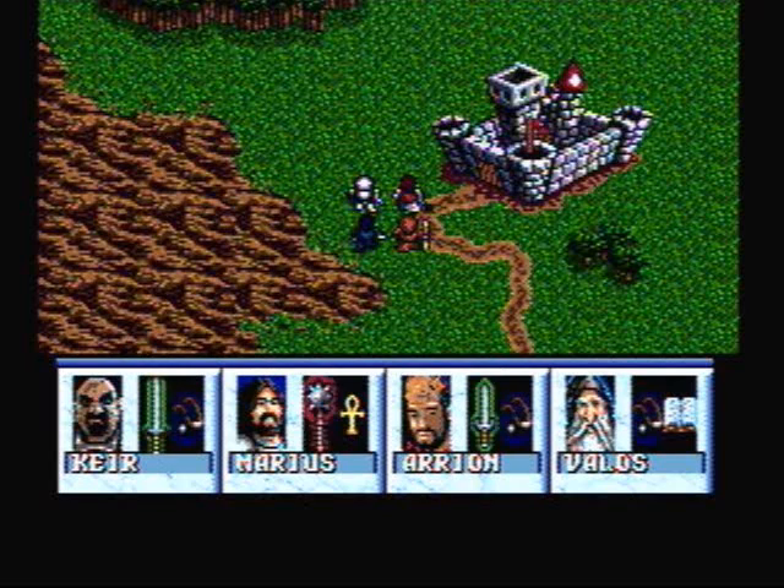Welcome back, Classic Gamers, and thanks for viewing Jay the Classic Gamers' Let's Play: Dungeons & Dragons, Order of the Griffin for the TurboGrafx-16, Part 12. When we last left off, we explored Korizagi's Cellar and defeated a Vampire. So with that said, let's get started.